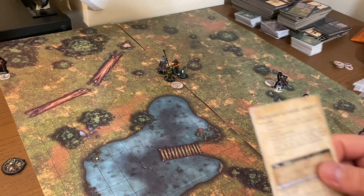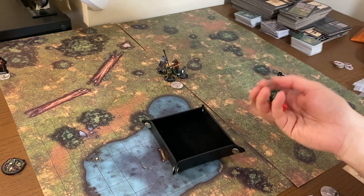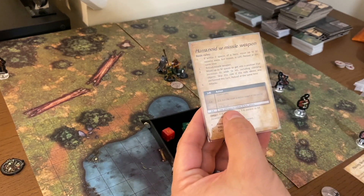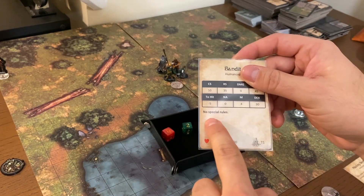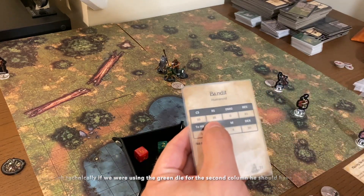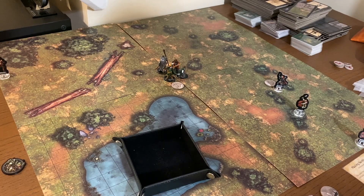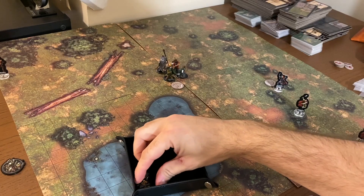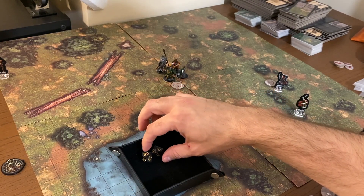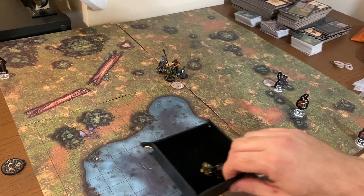We look at the attack section of the behavior card and roll 2d6 - one die for each column. On a red six and green two, looking at the five or six column, we would use a special skill or talent, but there are none, so we just attack. The bandit's ranged skill is 35, so we roll a d100 to see if they hit within a 35. They rolled an 88, so they have missed. They need to reload their weapon next turn, costing two action points.